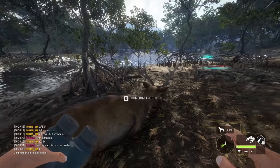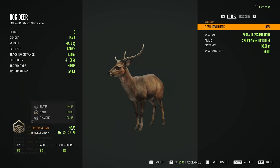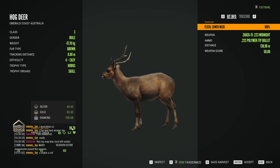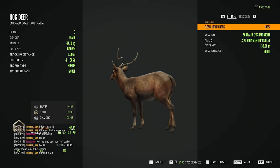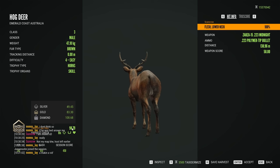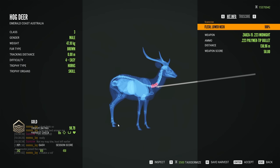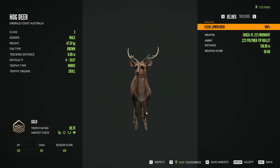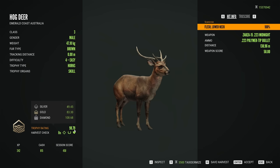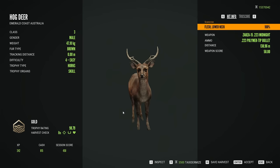Actually, for some reason I thought 98 was diamond for hog deer, but it's 108. Well, it just goes to show how much I hunt the hog deer. I could have sworn it was the proper score range, but I guess I was wrong — I was off by 10 points on the diamond estimate. You know, still a pretty solid hog deer though. I'll take that any day, it's a good looking one.